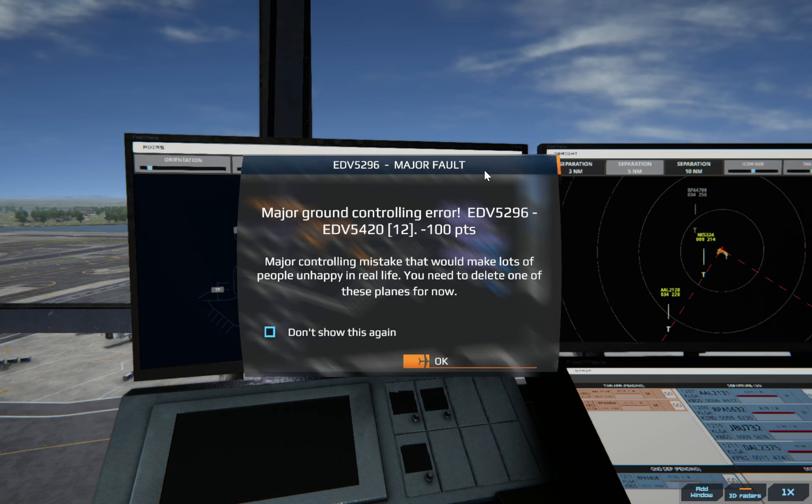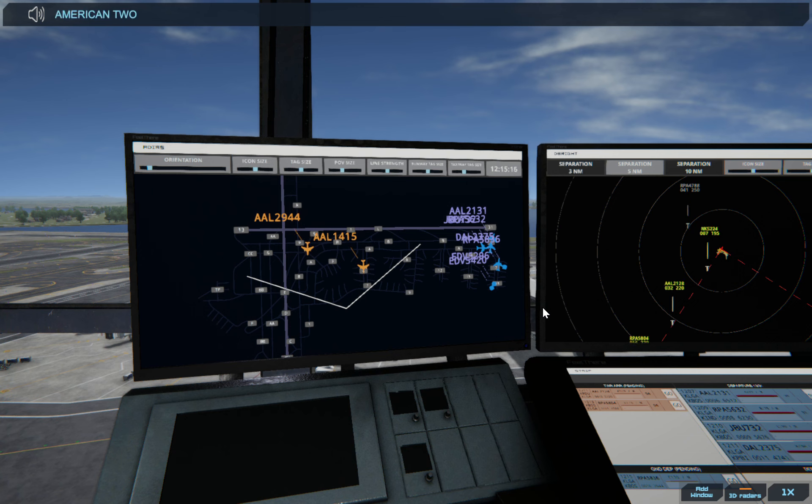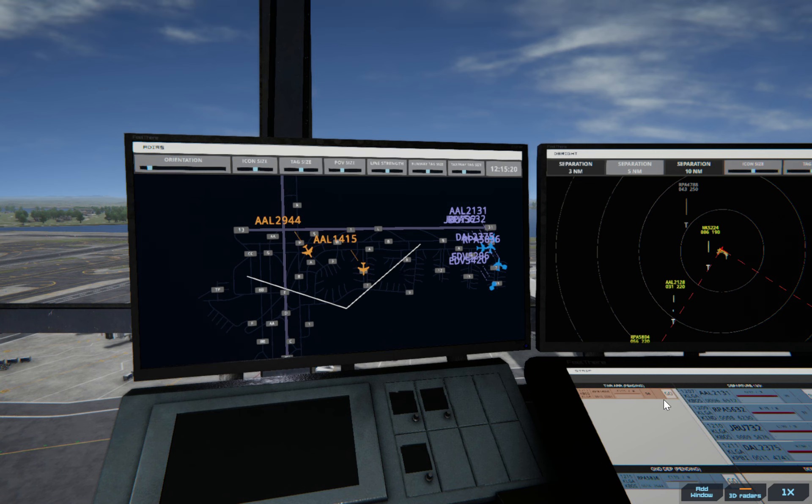Spirit Wings 224, three miles southwest from the airport. So I got some warning — I think this one might have pushed back into this one because I have such a logjam over here. We're just going to sort this out at some point. American 2128, runway 04, clear to land.